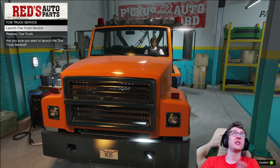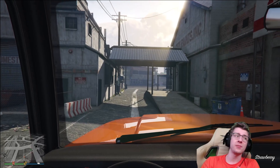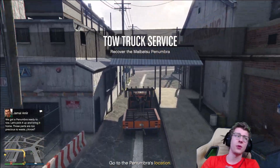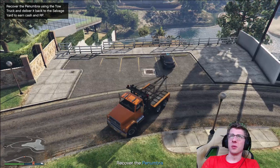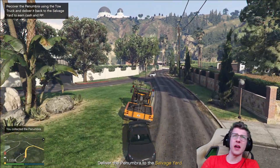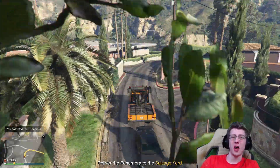Starting up tow truck missions is pretty easy — you literally just press launch tow truck service and then you go steal a vehicle which is usually about two to three miles away. Sometimes you'll have cops on you, other times you just have to bring it back and forth, or someone might chase you. As you can see we have two miles to go to our current destination. All we need to do is back up, take the Penumbra, and head on our way — another two miles to make it back to our auto shop.